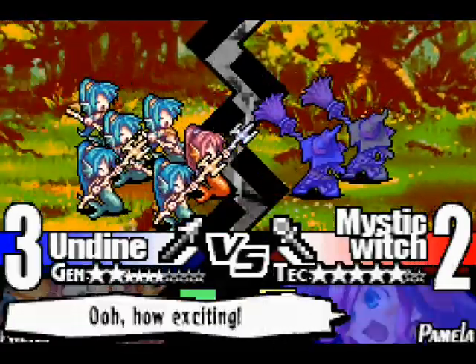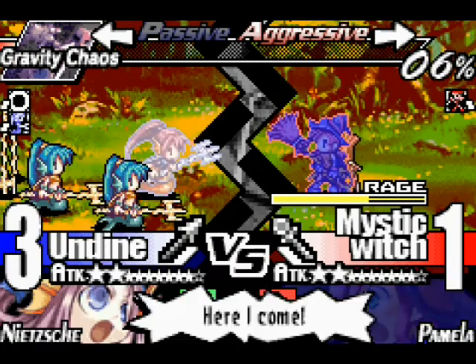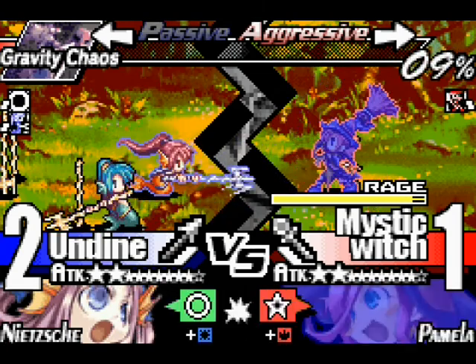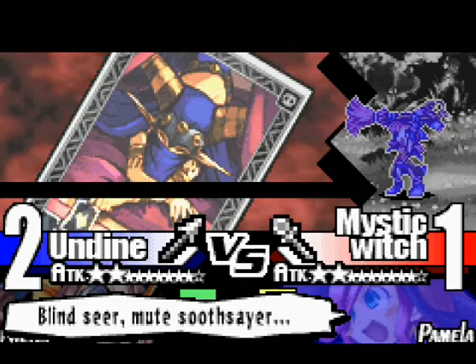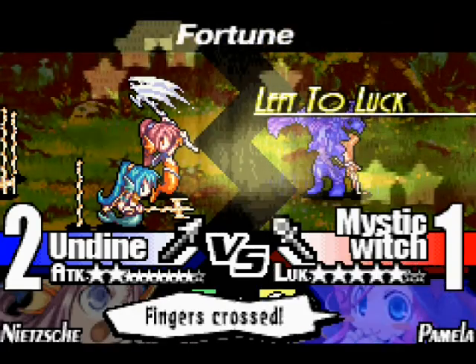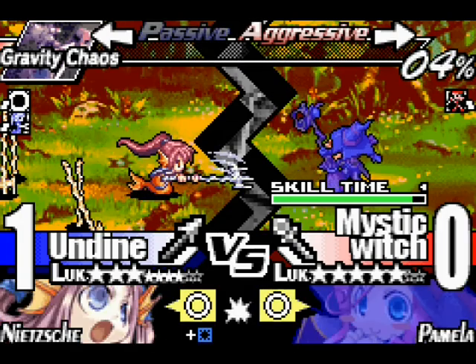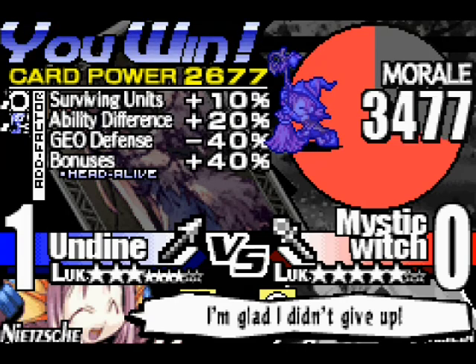It's scary, but I'll do it. Let's go, Nietzsche. The Fortune card activates — 'Blindseer, Mute Soothsayer, all fate lies in thy card. Fortune, break out!' What this card does is make the fight left to luck — your strength is actually swapped with your luck. Given that Nietzsche is alright and luck is her department, she did well enough. Not all that impressive, but enough. A level up for Milenor, well deserved.